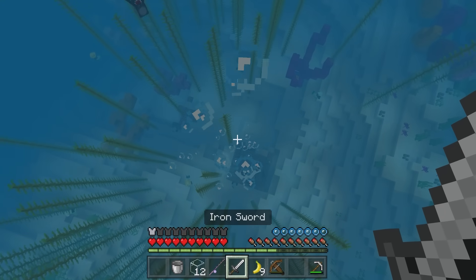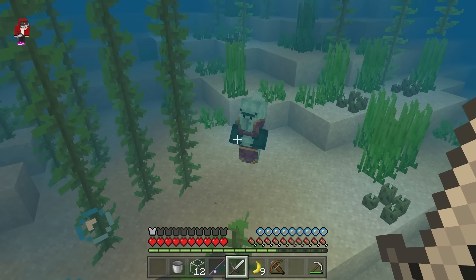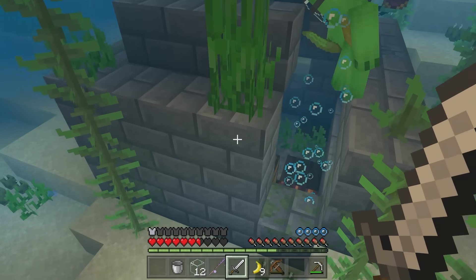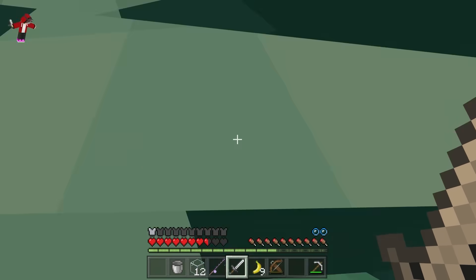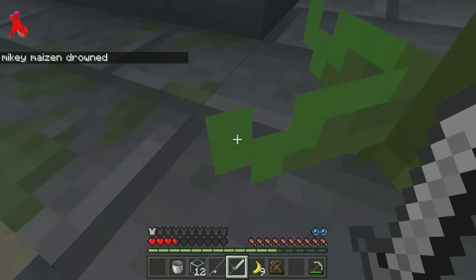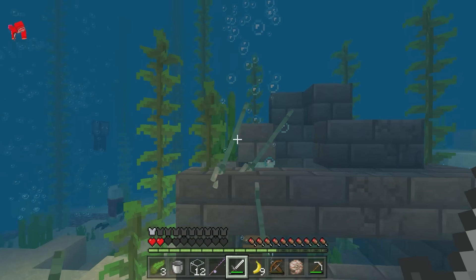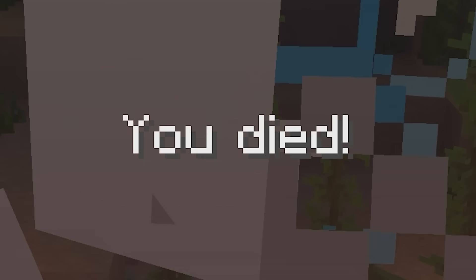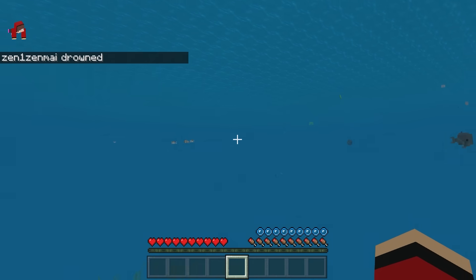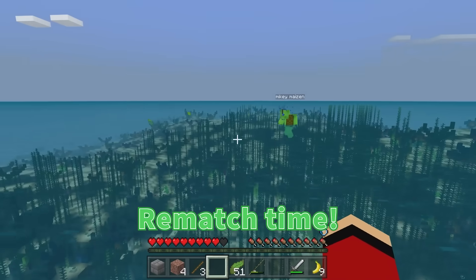Where is that guy? Is it gone? Where is it? Did it disappear? Well, that's fine! Let's try trading with the mermaid villagers! It's here! I might be in trouble! Ow! It just came up behind me, JJ! I died again! It's too strong! There's only one drowned, we can beat it! I hit it with my sword twice, so one more attack should do it! Let's beat this thing! Rematch time, let's fight!